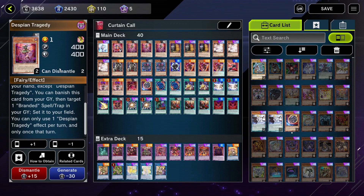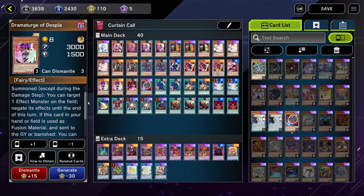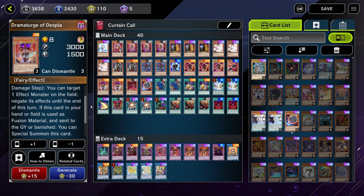Also, if Tragedy is in your graveyard, you can banish it to set one Branded spell or trap from your graveyard to your field. The other Despia monster is Dramaturge, which has an on-field effect: when a fusion, synchro, XYZ, or link monster is special summoned, you can target a monster on the field and negate its effects. This effect is once per turn.